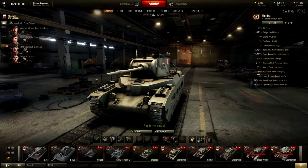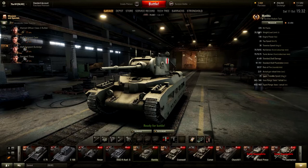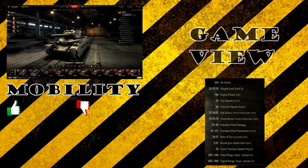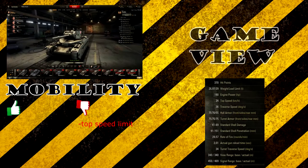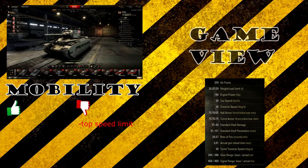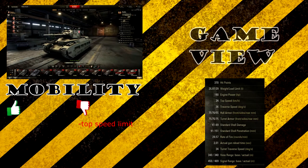First, the mobility as promised, but I want to go over some main stats. This tank has 317 hit points, is just shy of 27 tons fully equipped, and the engine power is 190. That gives it a horrible top speed limit of 24 kilometers an hour — that is one of the disadvantages of this tank. But you will see in the armor profile what you get back for it.